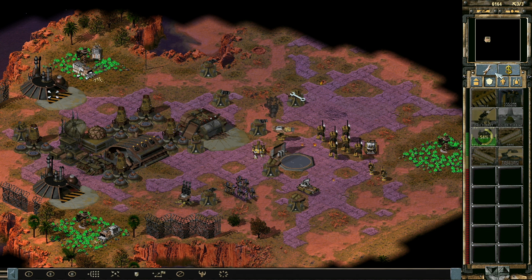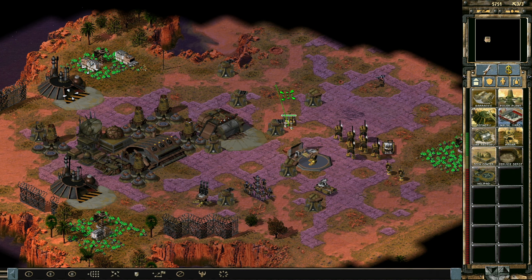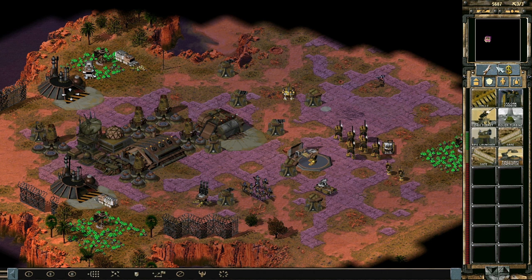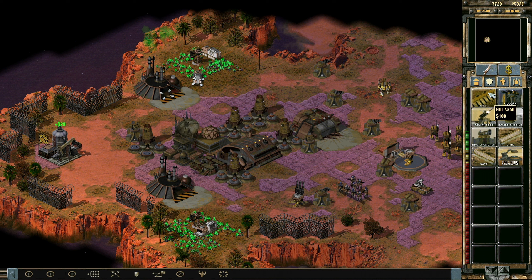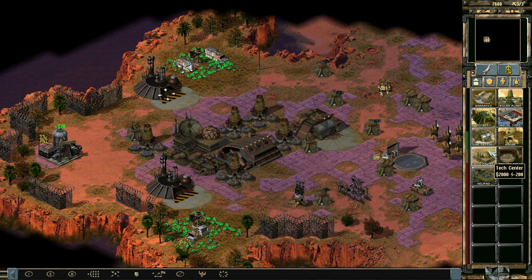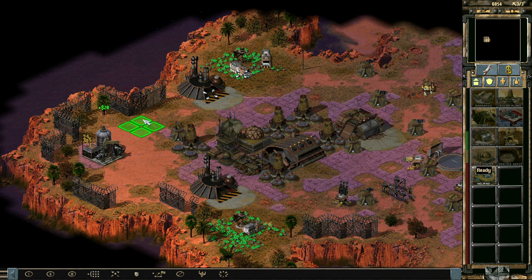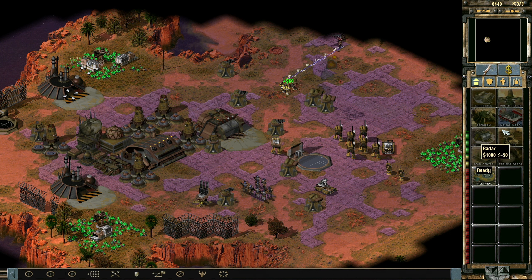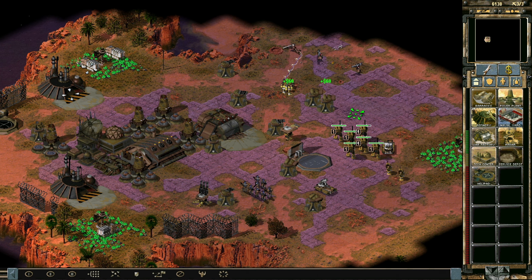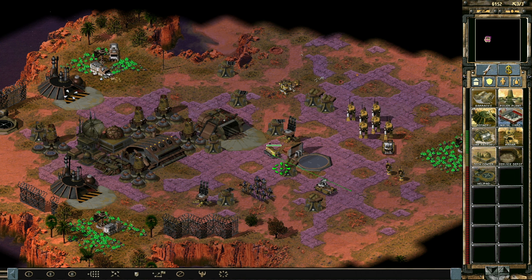You need to get yourself fixed — I don't think I have a mobile solution for that. You're actually being repaired — there's just no animation for that, but that's fine. I guess we're gonna get a helipad as well. Maybe a sensor array too. You come over here and I think we need a Vulcan cannon here as well.